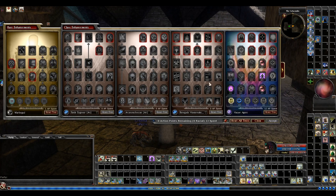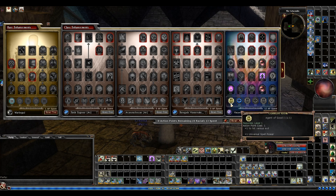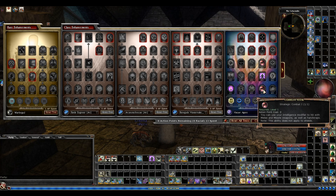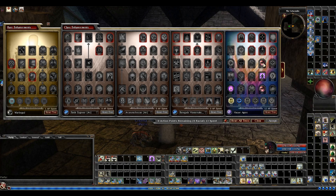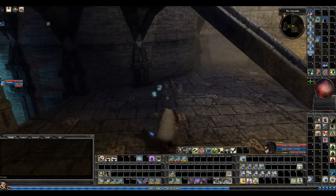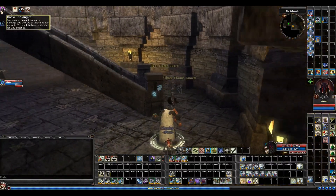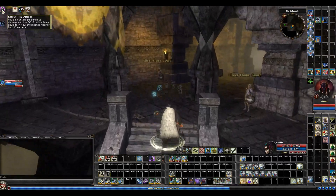Enhancements — I had the one racial point from purchasing the Ravenloft pack, the pre-order, so I put it in fort. Here's intel to attack, and here's intel to damage. The angles isn't doing anything for me because I don't have any tactical feats that I'm using.